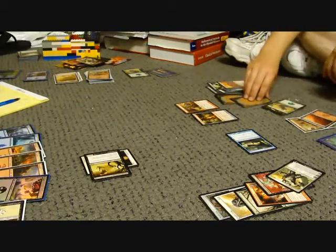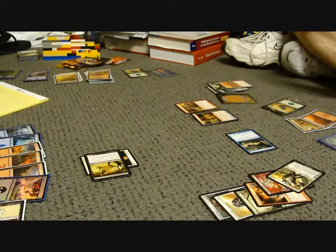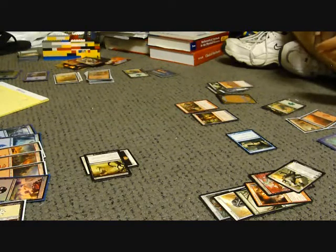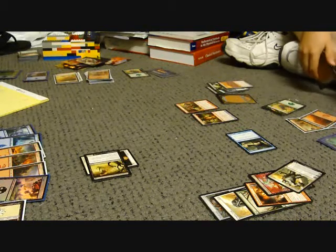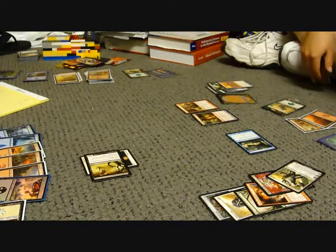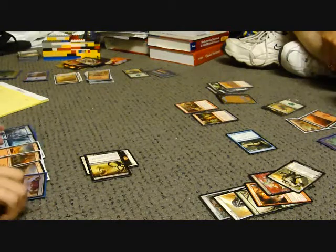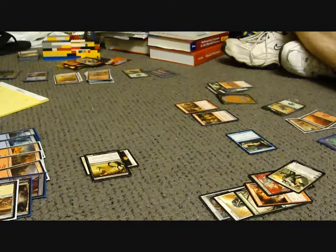That distracts him from my real plan of winning the real way. Karn, you suck. You cost me a New Phyrexia Sealed in two games from two different people. My friend opened him and — I paid for my friend to get some packs for the release and he opens Karn. This is the first Mythic I've opened in several months. Except for Vorinclex, Voice of Hunger — but he doesn't count. He sucks.